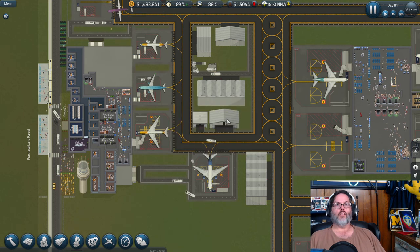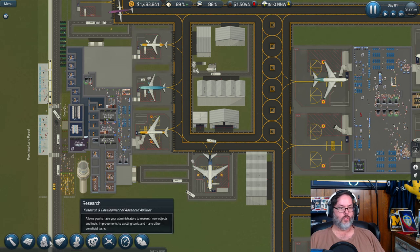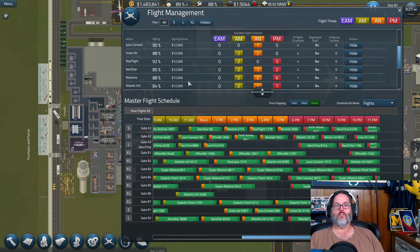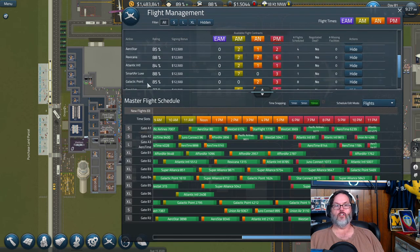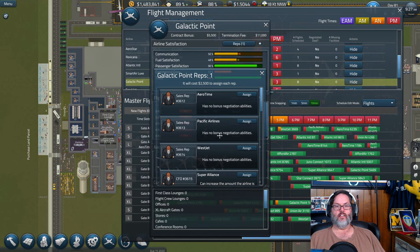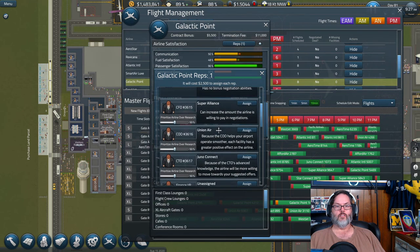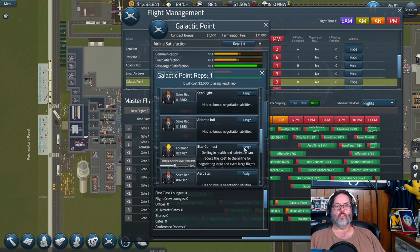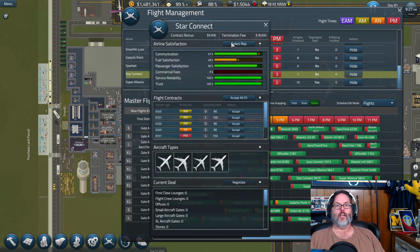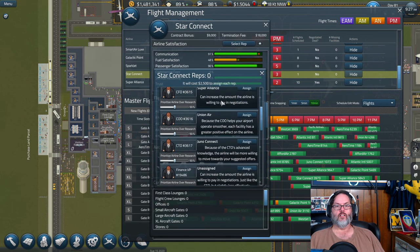Hold on. Who was that — Galactic Point, not Atlantic International. It just told me to assign my foreman. We'll assign that, then go to StarConnect and add our Finance VP. All right.